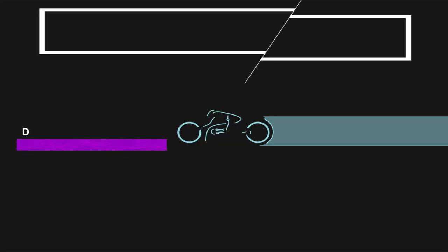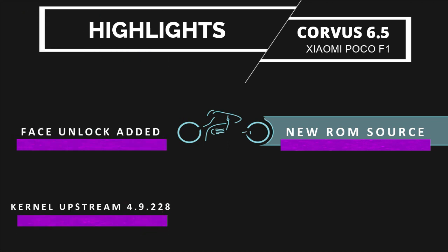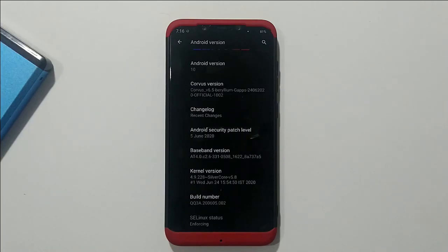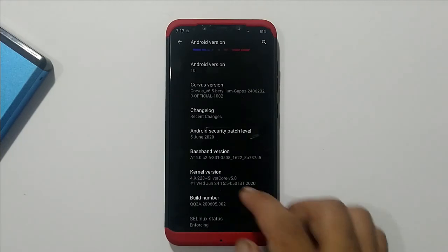The biggest update here is the return of face unlock as a shortcut — the developer face unlock is back again. Next, a core buddy update: CoSOS 6.5 is based on the latest updated source. The kernel is upstreamed to the latest Linux 4.9.228, and the stock kernel is updated to Silver Core 5.8. Since the ROM is based on a new source, some changes are completely visible.